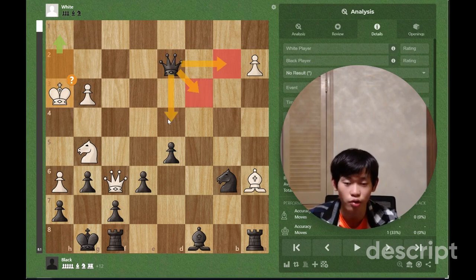Qc3 is around equal. Qd4 is completely winning for Black. Those three decisions are basically game makers. Thank you for watching and hope you enjoyed this puzzle. If you found it informative, feel free to hit the like button, smash that subscribe button, and leave a comment down below. Thank you for watching, and see you in day 168.